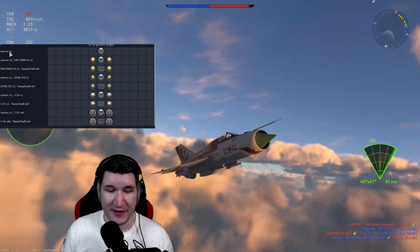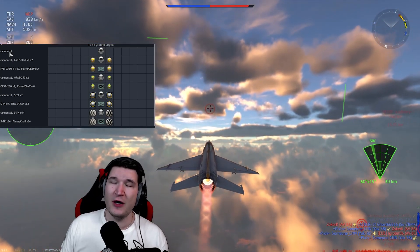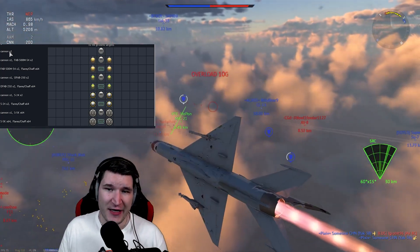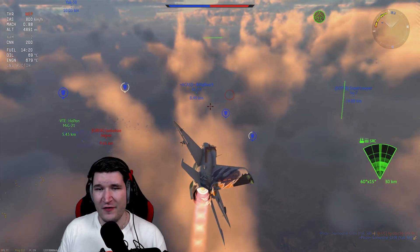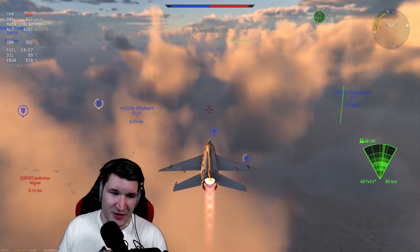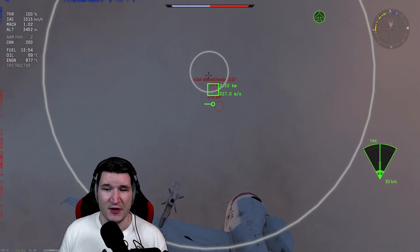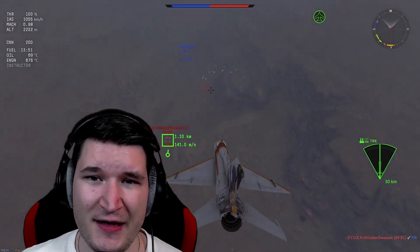You also have some ground-pounding capabilities with two FAB-500 bombs, two FAB-250 bombs, two S-24 rockets, or 60 S-5K rockets. You do not have a ballistic computer, but it might still be worth a shot. However, for ground pounding there are better options in the German tech tree — maybe not at 10.0, but even at high tier you could in theory still use the G91 R-4, if you don't get slammed out of the sky by a SAM.